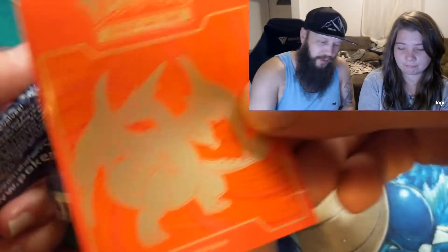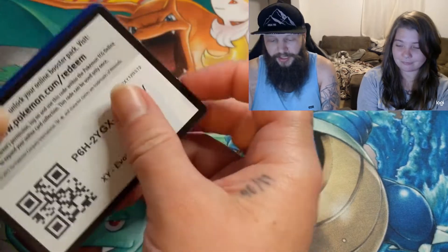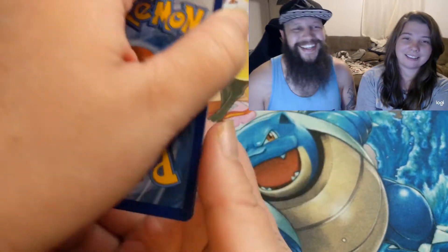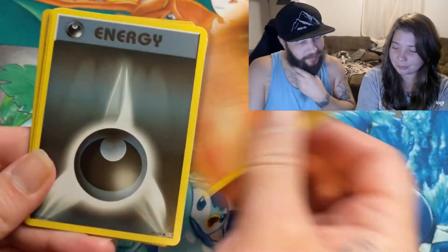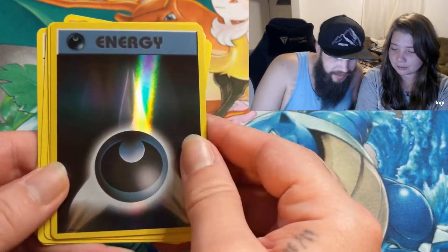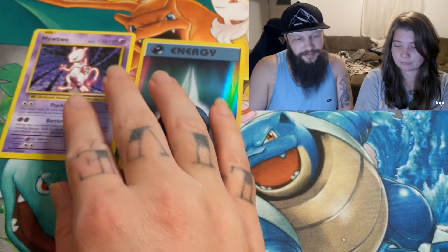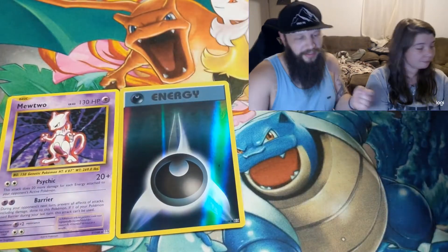We got these sweet cards from — if you haven't seen that video, go check out where we open the Elite Trainer box, that was really cool. First pack: Metapod, Trainer, Energy, Vulpix, Dark Energy, Weedle, Reverse Holo Dark Energy, and a Mewtwo. Don't think we have the dark energy yet, so that's pretty sweet.